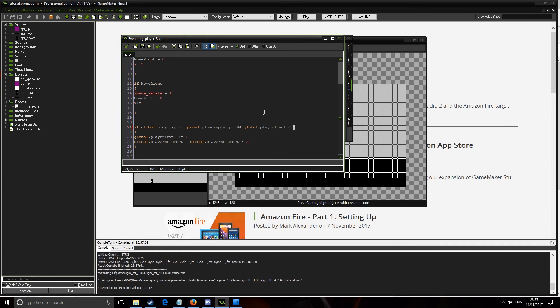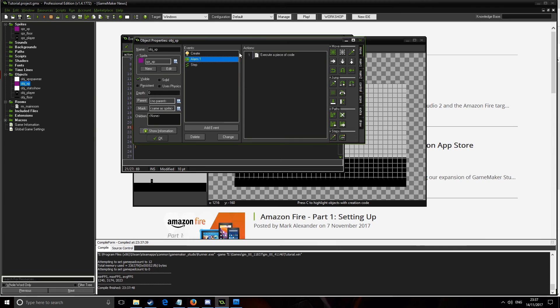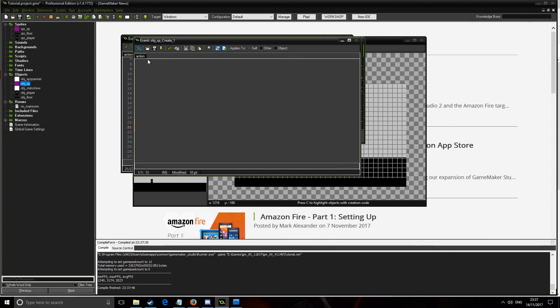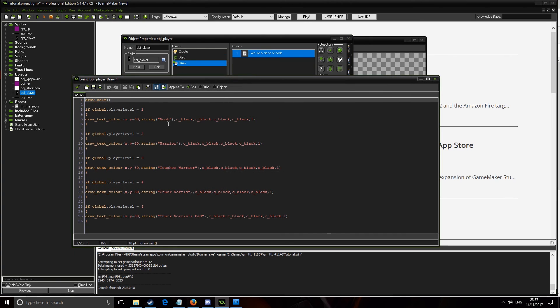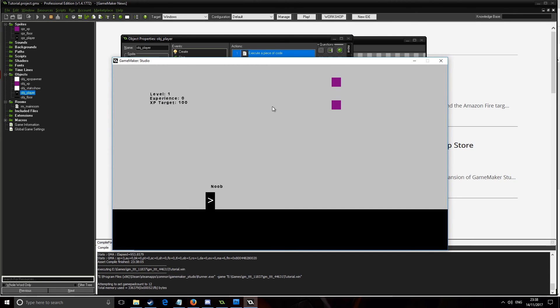Let's quickly check that the name switch is working. Yep — Warrior, Tougher Warrior, Chuck Norris, Chuck Norris's Dad. So that's pretty much the basics. I'm going to do another video soon where every time you level up you get a chest and you can open it for random loot, but that's definitely for a new video as it's quite long. Thanks for watching guys, I'll see you in the next one — bye!